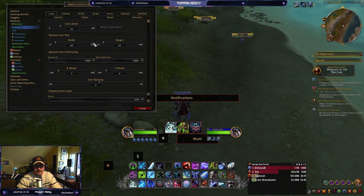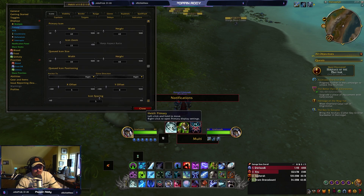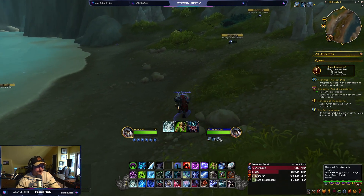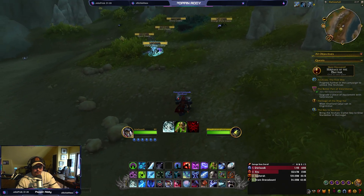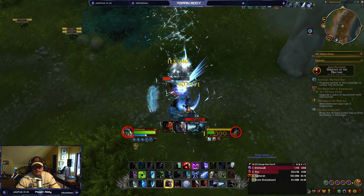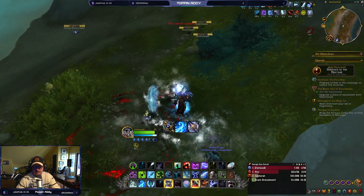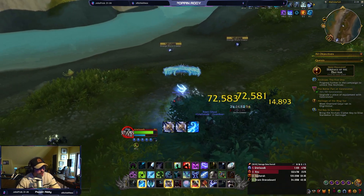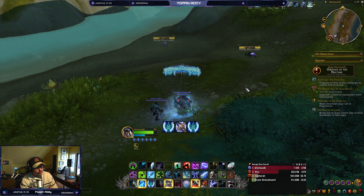Once it's on, you'll have your primary ready to go. You can adjust the icon sizes right here with your width and height, then drag it around using your mouse. You'll see you have three abilities — you could do more or less, but I found three to be the most efficient. Once you have it, just start attacking and it tells you exactly what to do, which abilities to use — it even knows to use your trinket item, and knows whether you're in AoE or single target.